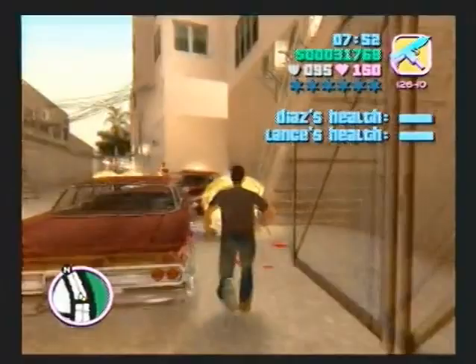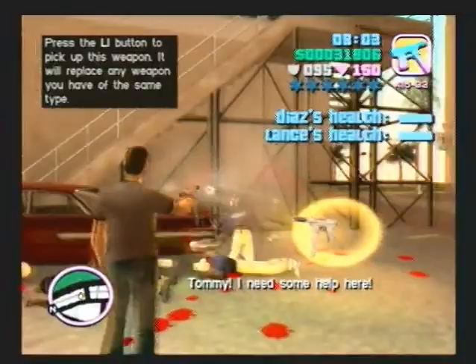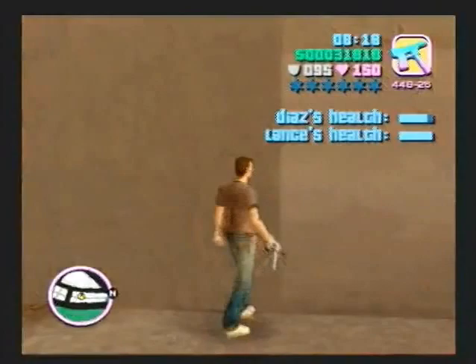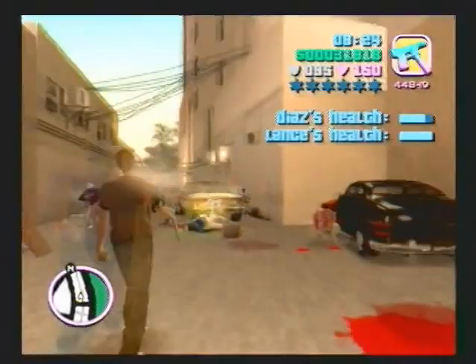There is a bit of dialogue there that's cut - he says 'they think they can take on Ricardo Diaz,' because I have the Haitian-friendly version of this game, which means the dialogue mentioning Haitians was cut. What he really says is 'these Haitians think they can take on Ricardo Diaz.' There are a lot of Voodoo cars here, which is what the Haitians drive. So these are two gangs in Vice City - the Cuban gang and the Haitian gang are rivals.